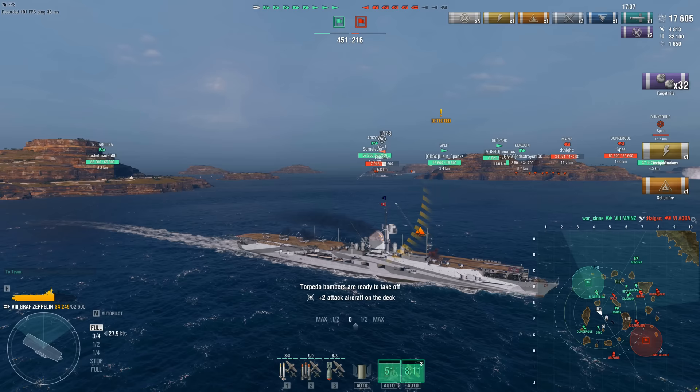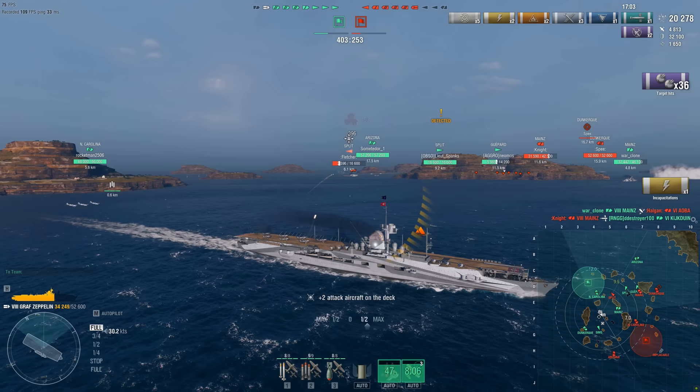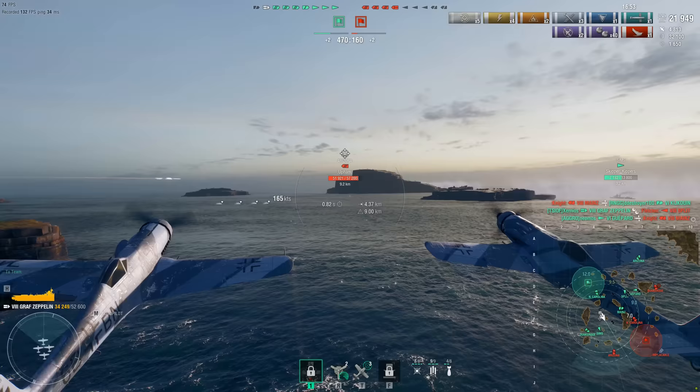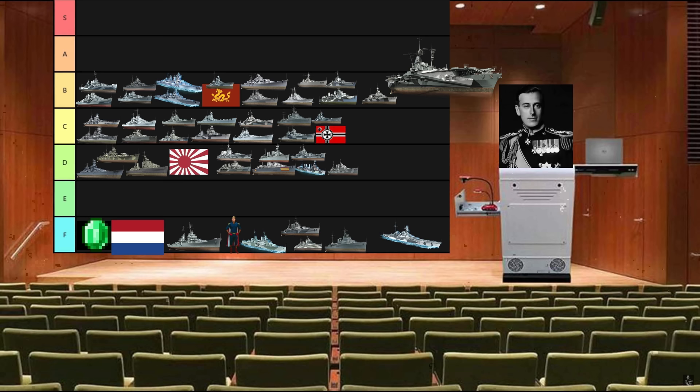Graf Spee is one of the best cruisers in the game. She has amazing firepower with her 150mm guns. She also has three different spotting planes. There is a weird glitch where the camera will follow the planes rather than the ship, and Wargaming has been dragging their feet on getting this glitch fixed. I do not know why. B tier — I love this thing, I could kiss it. I probably will. I already did.